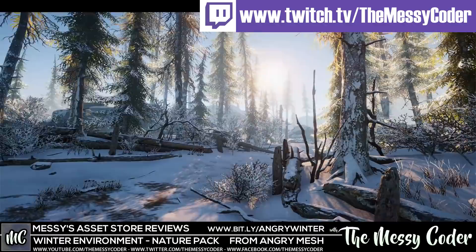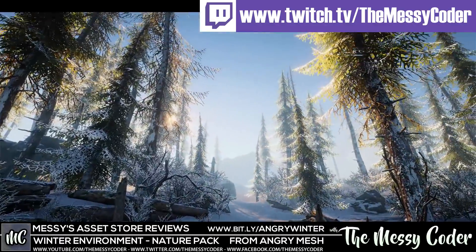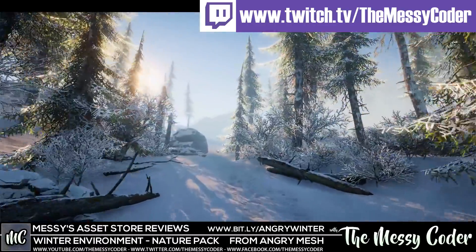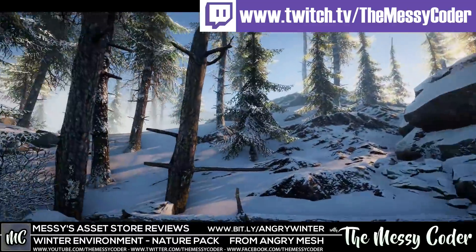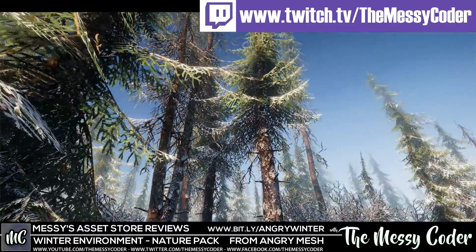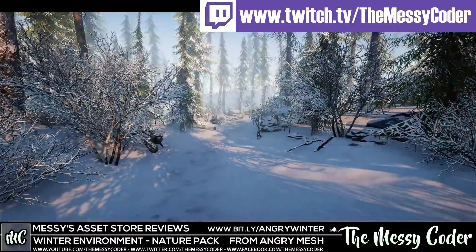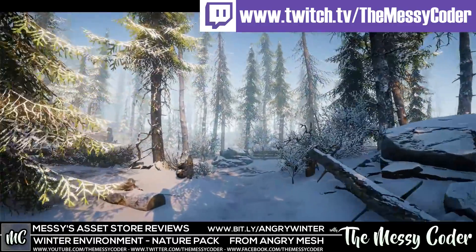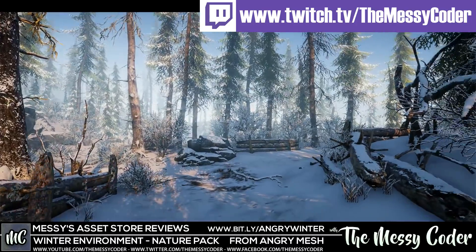Is this going to be any different? Straight away you can see it's a very high production quality. Normally $55 on the Asset Store, and with 50% off that's $27.50. I think straight away that's going to be a bargain, because we've got photorealistic textures, lovely looking trees, rocks, planks, fences, grass, and also a GPU wind system called AG Global Settings.